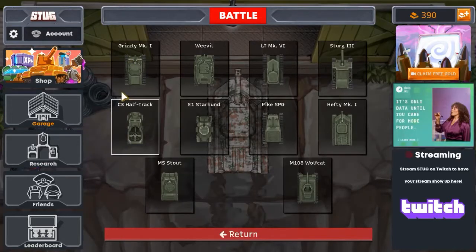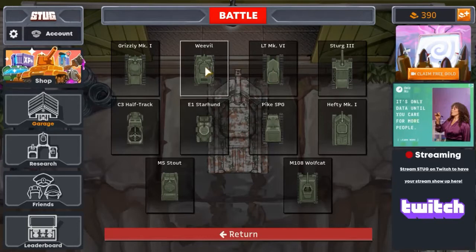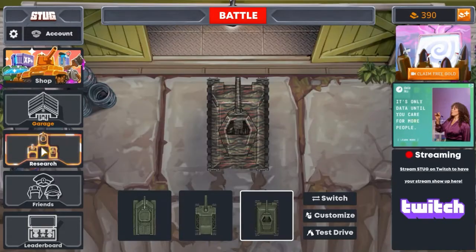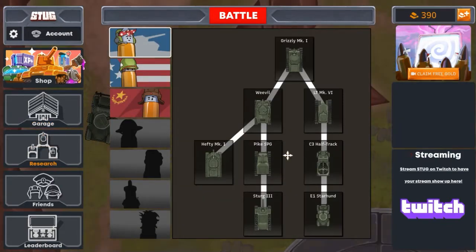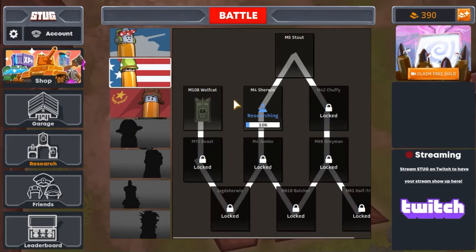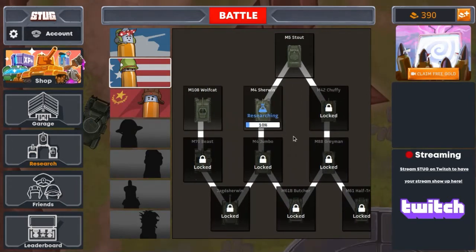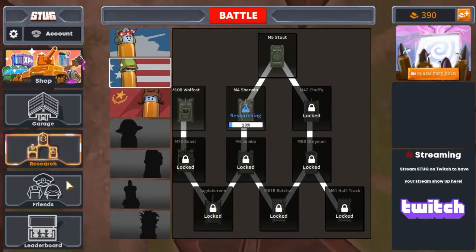This tank here, the Grizzly Mark 1, is your starting tank. As you go along, you'll unlock these two tanks at level 2. By going over to Research, I've finished up with a whole section here, and now I'm currently working on the second set of things. I really like just researching to collect these tanks, but after a while it does take a lot of XP to unlock some of these.